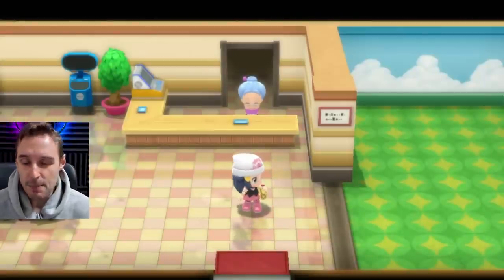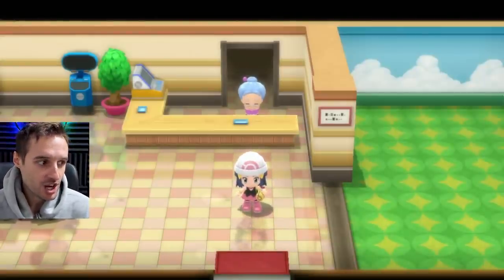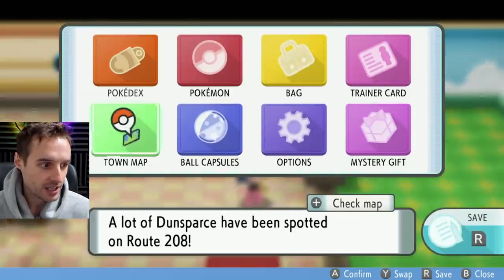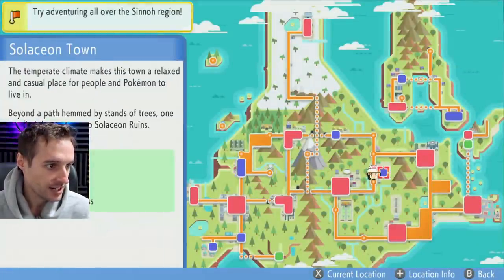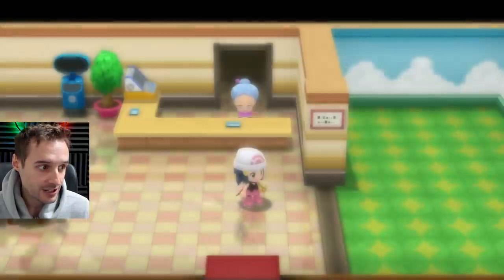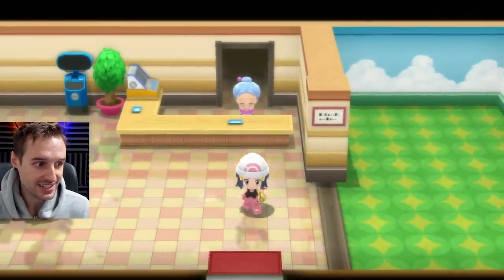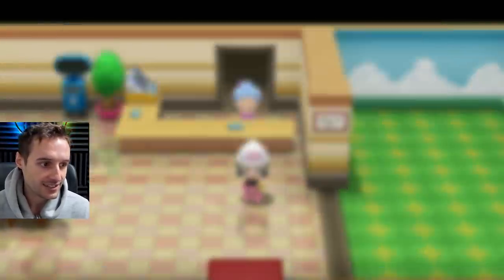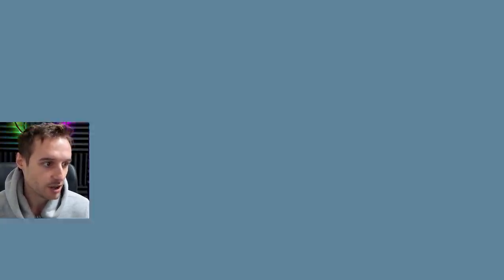We're going to go into the game right here. Step number one — it's very simple. You just come to the daycare in Salacion Town. That is on the map here. Let's have a look — Salacion Town, there it is. Just come in here into the daycare because we're going to be using the daycare. Next up, let's hover your Pokémon into the box here. Let's see our boxes.